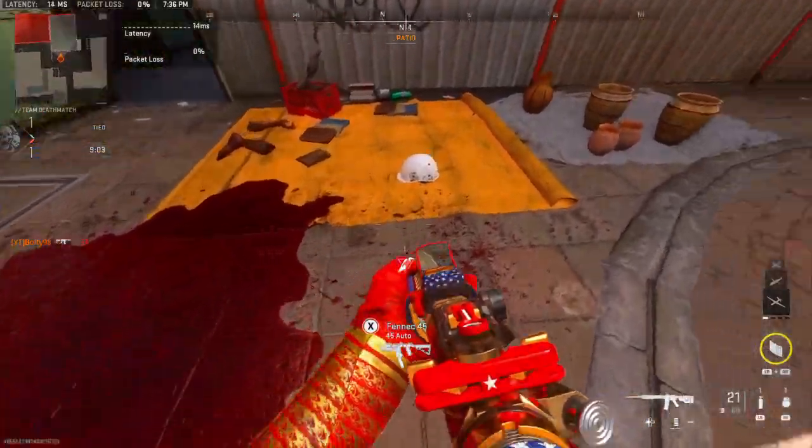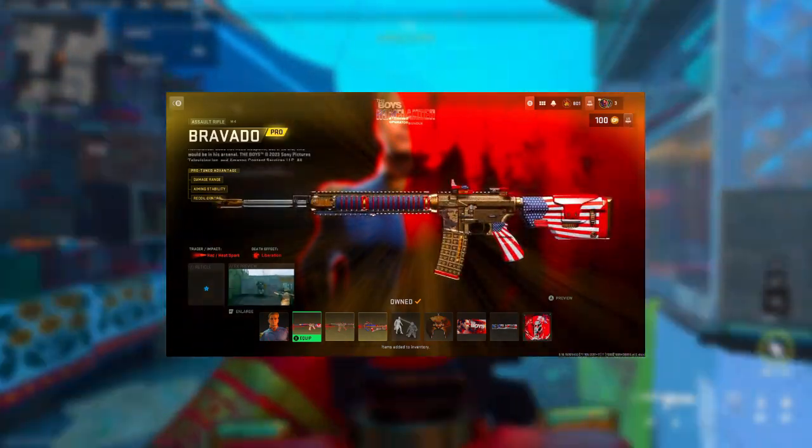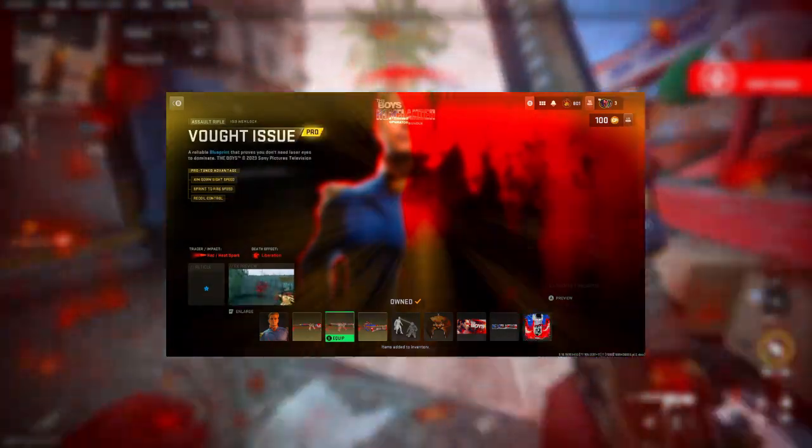There you can see the death effect — like a dismember. Basically just doing that. But here's the bundle: we have the M4, the ISO, the PDSW, and a finishing move.